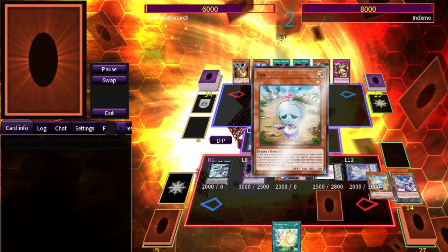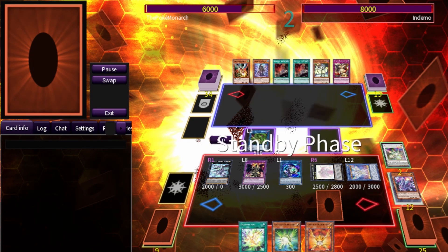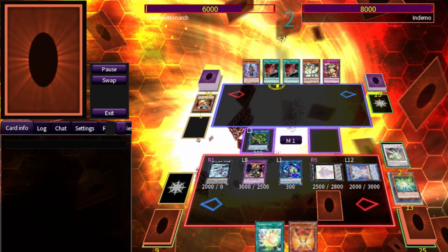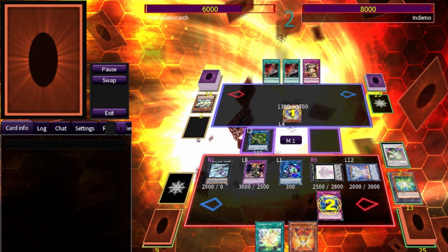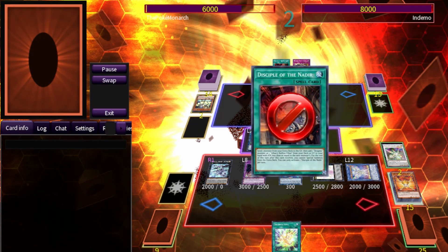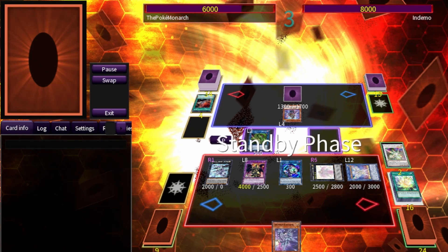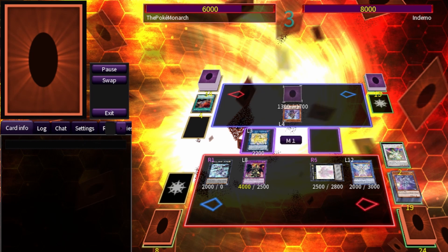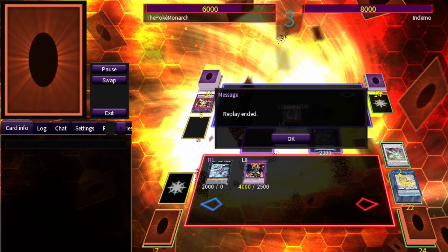We use Beatrice to send Eva and add two fairies to hand. We summon out Link Karibo using our level one monster and proceed to negate everything he does during his turn. He nadir's servants twice and has to set one, passing turn. We go into Nightmare Unicorn. He uses Dogmatic Punishment to get rid of our Herald of Ultimateness. We go into Access Code Talker and he surrenders.